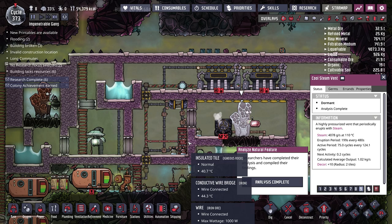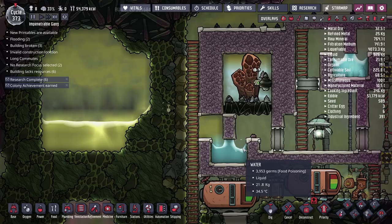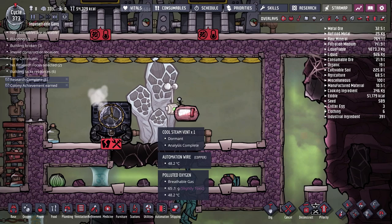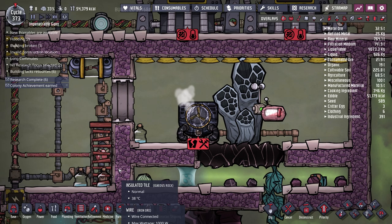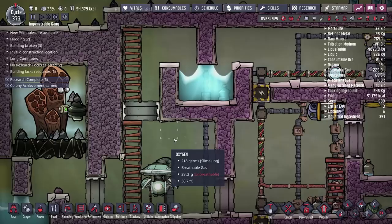Between episodes I tweaked this setup based on comments and design flaws I noticed. The first big flaw pointed out was that the waterlock stopping outside gases from entering the steam room was positioned right next to the steam geyser, with nothing in between. When the geyser erupted, the very hot steam would almost certainly turn the waterlock into steam, breaking it and letting polluted oxygen and chlorine rush in.